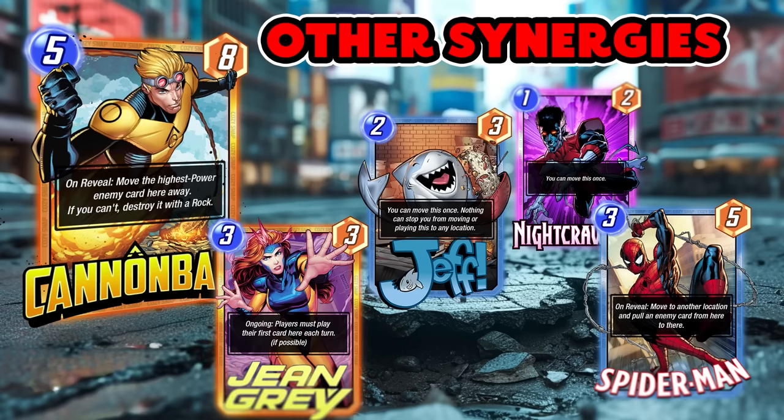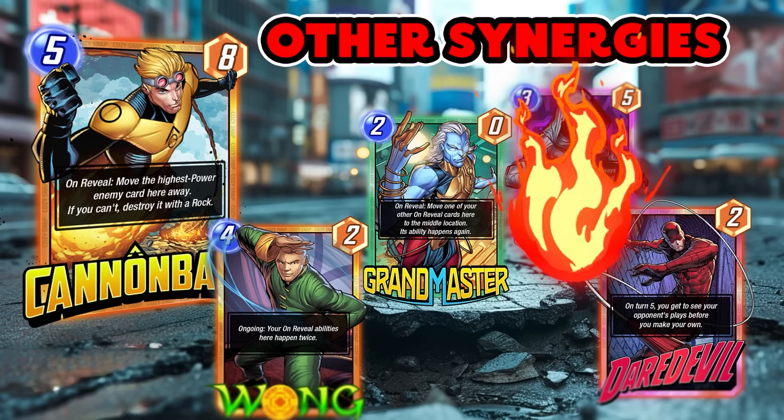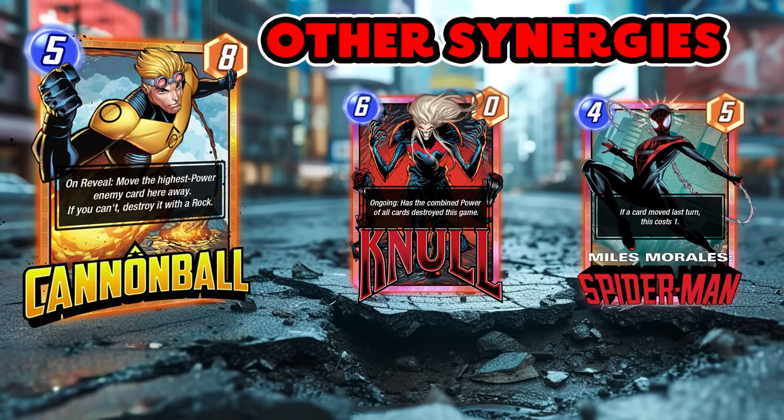What's great about Jean Grey is that Cannonball can move cards out of her lane, forcing your opponent to keep filling that lane. You're also filling the lane yourself, so if you don't draw Cannonball you can fill at least one lane and improve the odds of destroying a card later. As an On Reveal card, Wong and maybe Grandmaster can be at play here. Daredevil on turn five is also great for checking if they fill up a location. Ghost and priority cards can be useful here too.